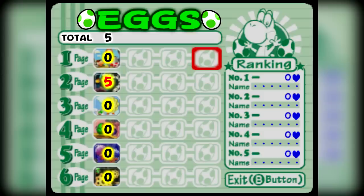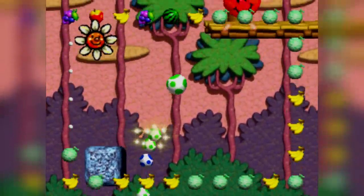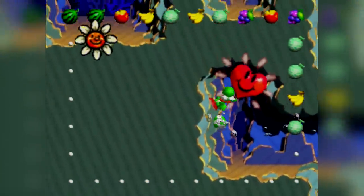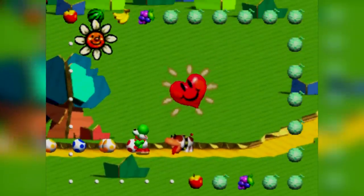After doing the first row of levels, we managed to beat it but it took us five eggs in page 2-1, which is more than the zero we want. So now we'll have to explore row number 2 and see if it's going to be better. To explore the second row in every single page, we'll have to make sure we collect at least one happy heart in each level. Without further ado, let's do this!